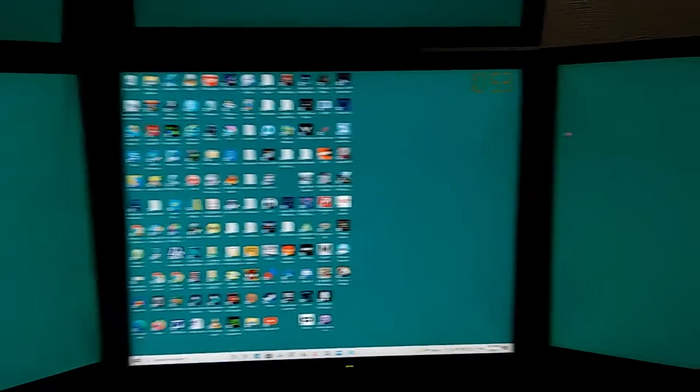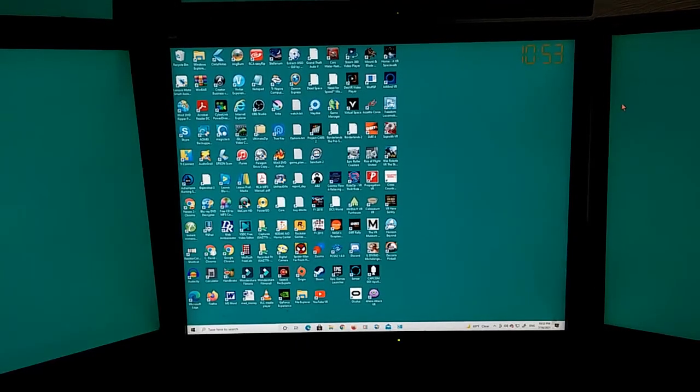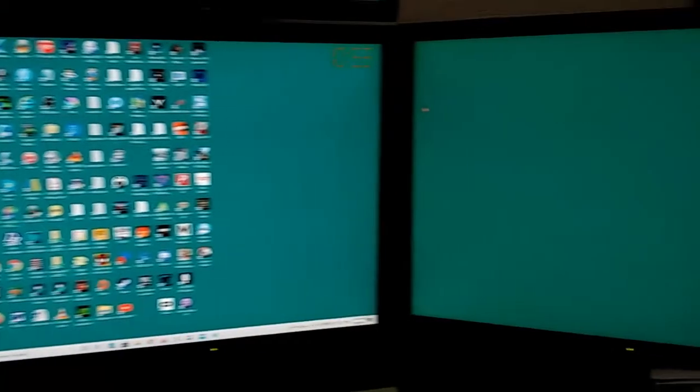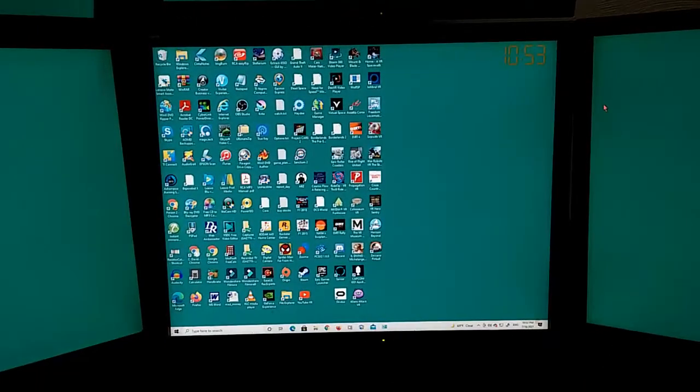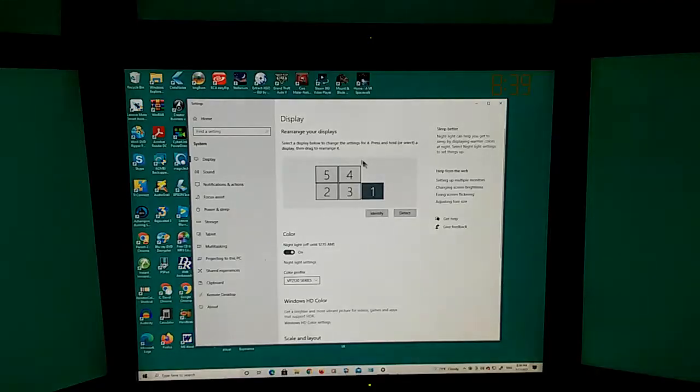First, a word about my own setup. I've got a total of five monitors coming off of my computer, and in addition I've got a VR headset as well. I have two video cards: a powerful GTX 980 running the bottom three monitors and the VR headset, and a much less powerful NVIDIA GT 635 running the upper two monitors. You can see how your monitors are arranged by right-clicking and going down to Display Settings — mine are arranged two on top, three on the bottom.